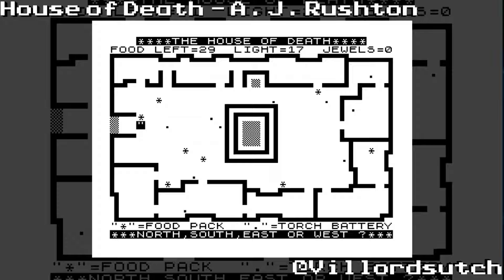You have to go around this mansion floor plan collecting food and batteries for your torch. The key is indicated at the bottom. You move around the mansion with north, south, east and west — so N, S, E and W. You've got to get to those little rooms on the outside, and when you enter those rooms, a sub-game starts.